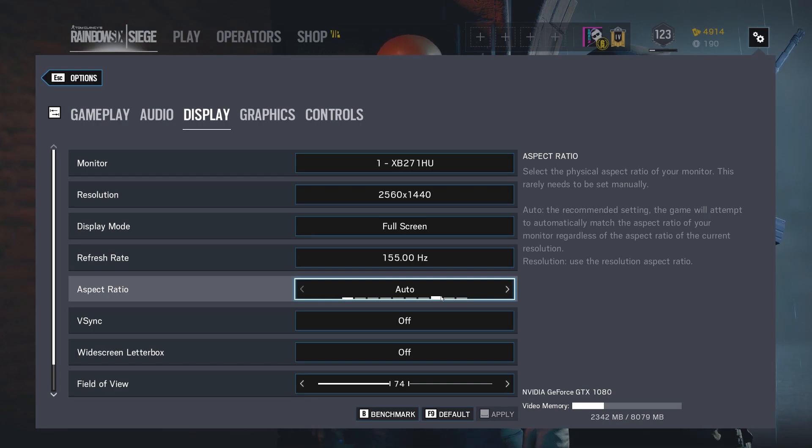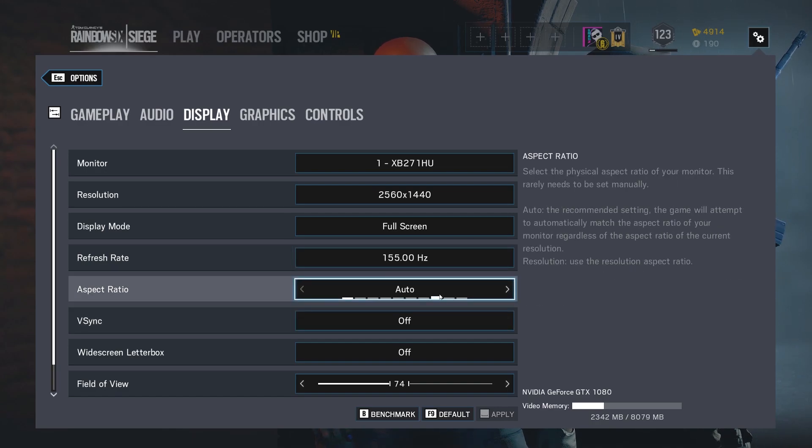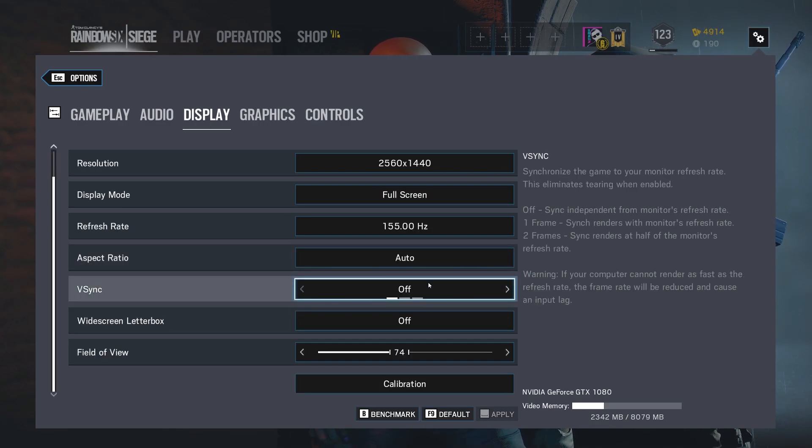Also do that in the Windows or NVIDIA or AMD control panel — make sure you have it set to the proper refresh rate. Aspect ratio, you can set that to auto; it'll be fine. V-Sync, I have that turned off. I would recommend turning it off.